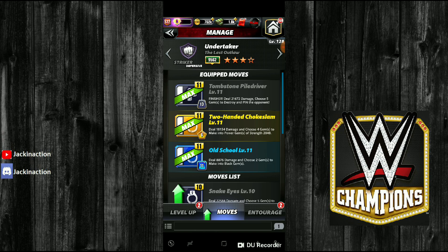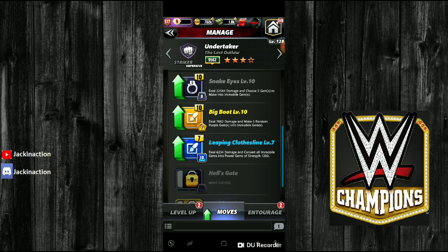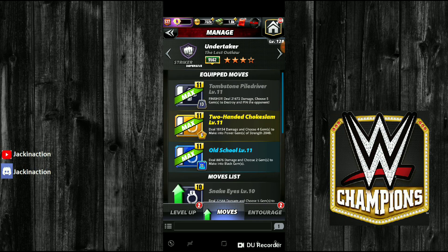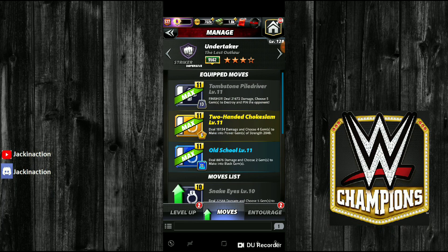It's a pretty high damage move — the strength gems alone will do a little over 10,000 damage. And if I did Old School and then Tombstone Piledriver, it does insane damage. You can also add Snake Eyes and then put Leaping Clothesline. I don't have Leaping Clothesline fully leveled up, but converting all immobile gems could create more immobile gems and get a very powerful strike move. The Big Boot I don't recommend — I don't see a purpose for that. You could also put Bray Wyatt in and use the Leaping Clothesline. You can do a lot of things, but I choose this because it works best for me.